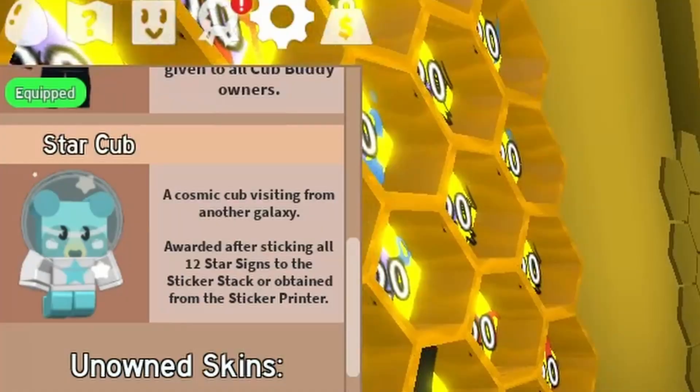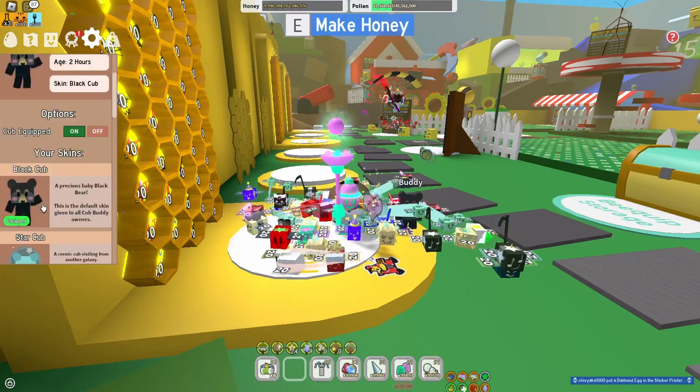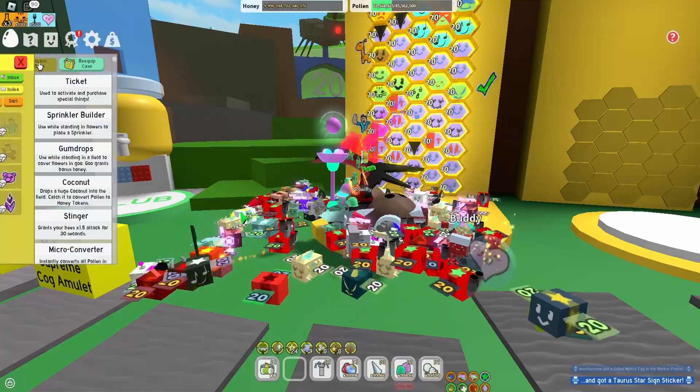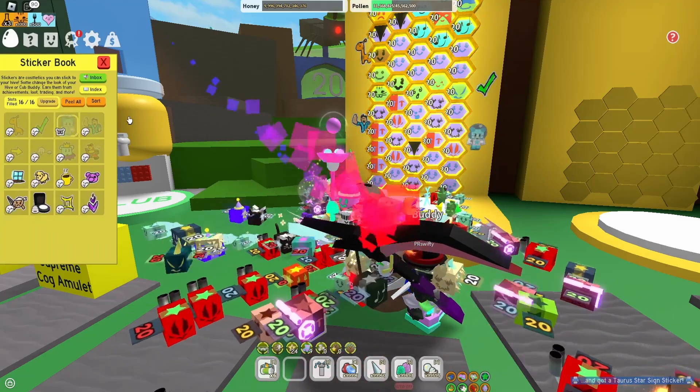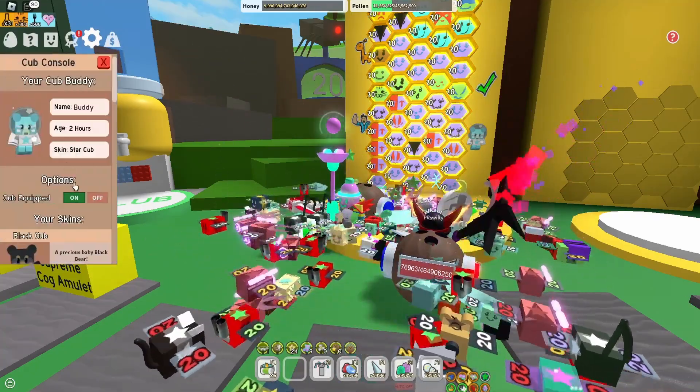Now, if you can't get it via sticker printer, you can get it by collecting all 12 star signs and putting them on your hive. That gives me a bit of a hint — maybe I need to put the sticker on the hive. So, back to the sticker book. Grab the sticker, let's put him on the hive. Nice! And boom! Let's go see if we can actually access it now. Open the console, and boom! There we go!